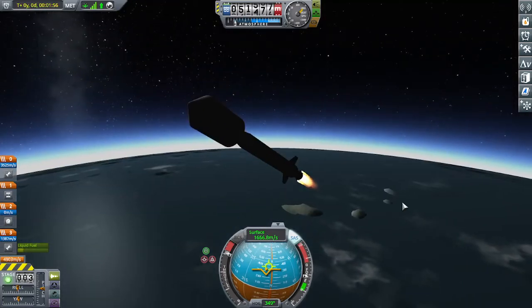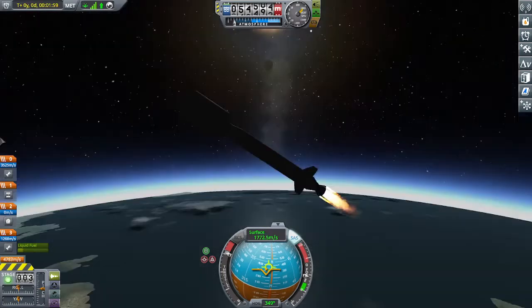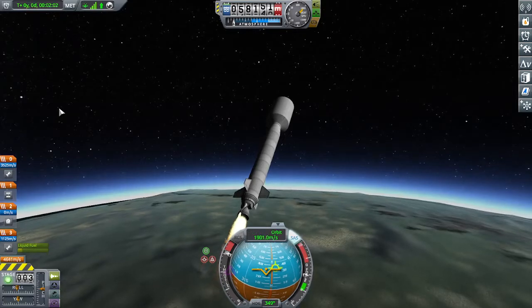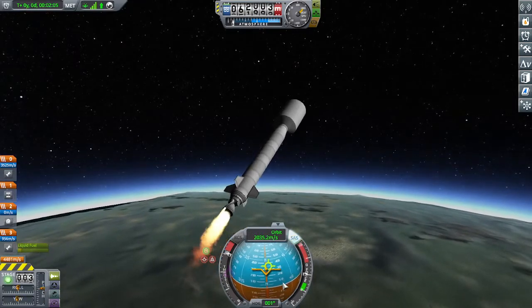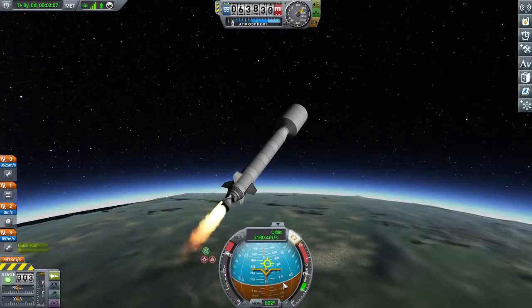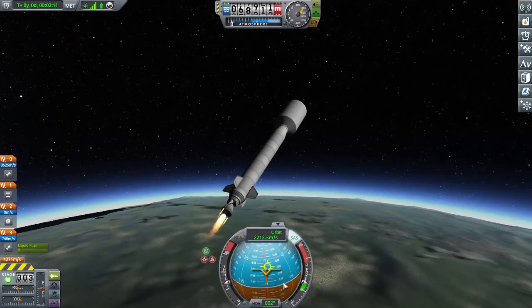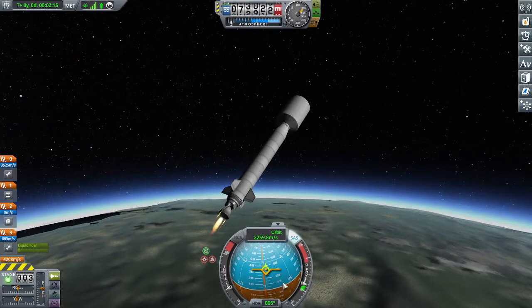You can see that island chain out there — there's a little airfield on that island, we should go visit that when we build an aeroplane. All right, we're getting up high enough. Let's decelerate a little bit just to make sure we don't run into trouble here, and let's let go of that fairing.